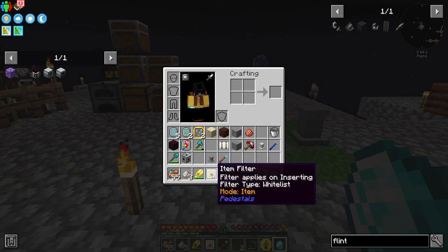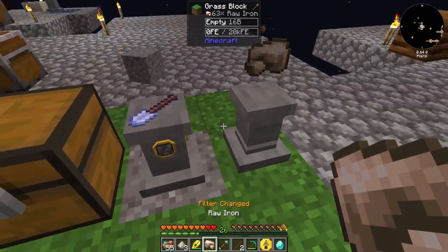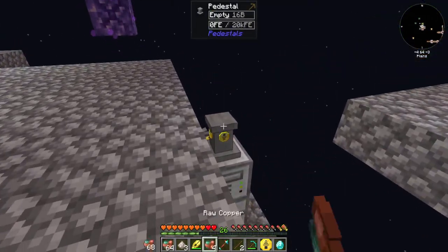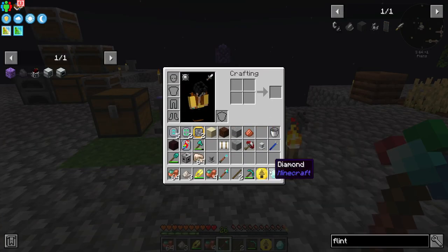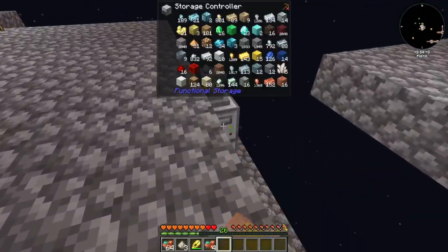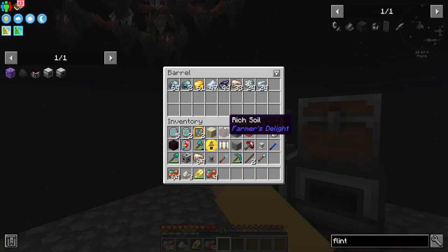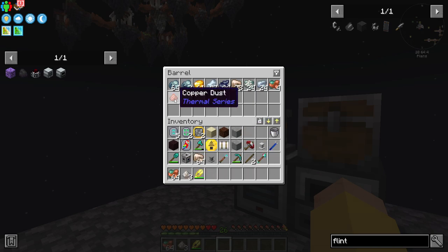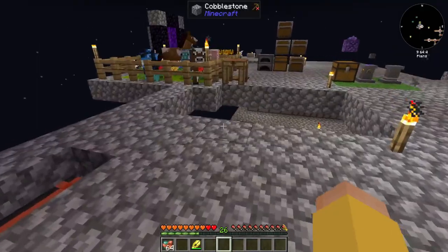Filter inserted. Let me take out all of this iron and take out all of this. Now you should be allowed to get those items, everything else is going to be sent over here. We're not doing anything yet because we are currently out of redstone power.